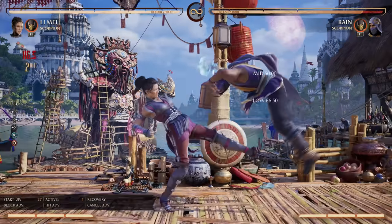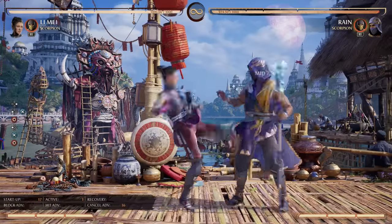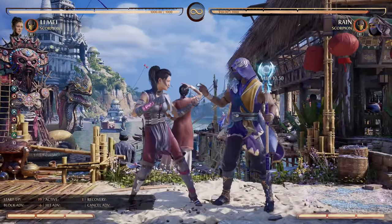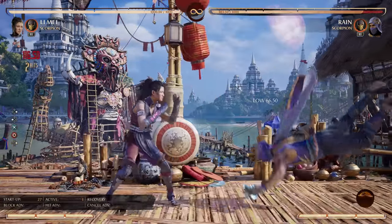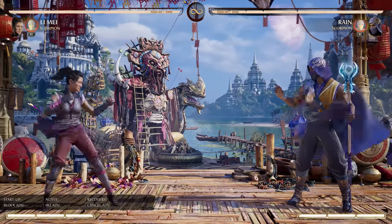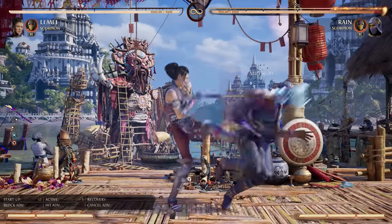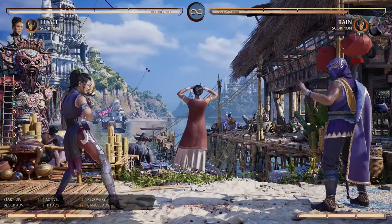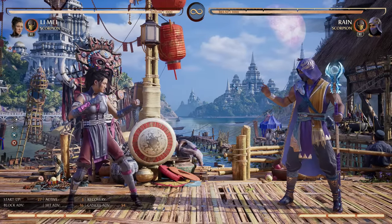For example, back 3-4 is a great tool for her. It is exceptionally plus on block, so it's a move you'll go to a lot — if it gets blocked, it's still your turn. But every now and then it's going to hit, and when it hits you can't get too much off of it. Her normal EX fireball combo extender completely whiffs on this move, so really all you're getting is the knee and about 20% — which is nothing to scoff at off a plus-on-block move — but what if we doubled it?